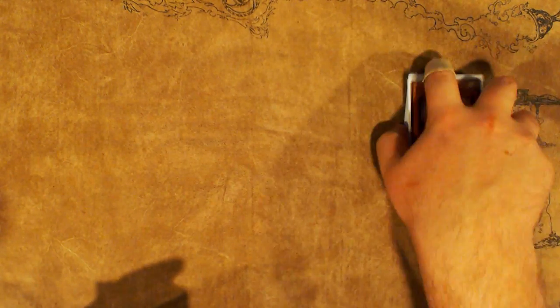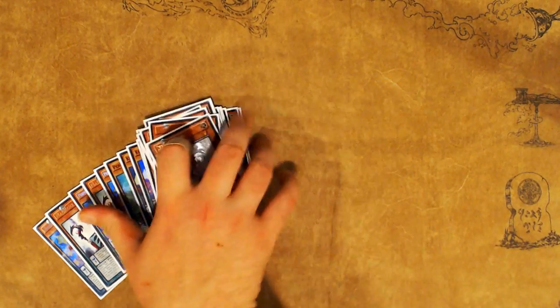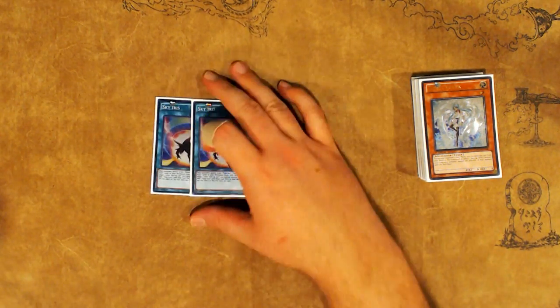You could easily shave one Veiler out if you wanted deck space. This is a 48-card deck, so you could shave things like Masked Chameleon or a Valor. There's definitely room to cut things, but I like the options it presents, and I like my grass matchup being a little bit better because my deck is bigger and they can't mill as many cards.